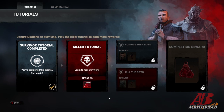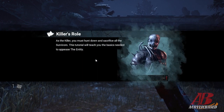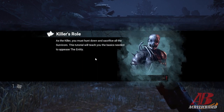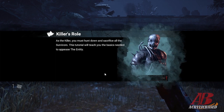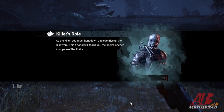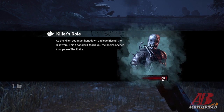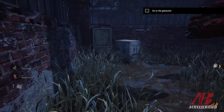Let's learn how to be a killer. As the killer, you must hunt down and sacrifice all the survivors. This tutorial will teach you the basics needed to appease the entity. Who's the entity? Okay, we got a slicer.